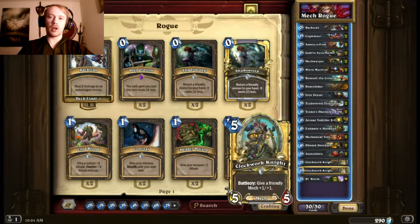I also have two Clockwork Knights, one normal and one golden. Five mana for a 5/5 — pretty decent stat line. It gives a friendly mech +1/+1, so when I put them out I'm guaranteed to buff one of my other mechs. And like I've been saying, it's pretty easy for me to have mechs out on the field with this deck.